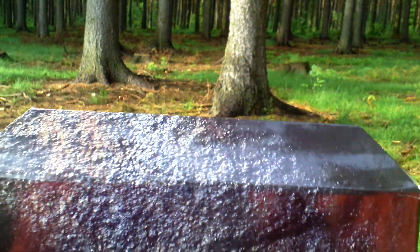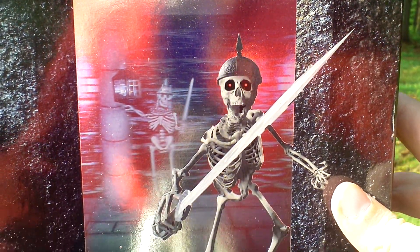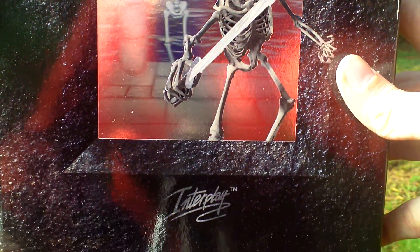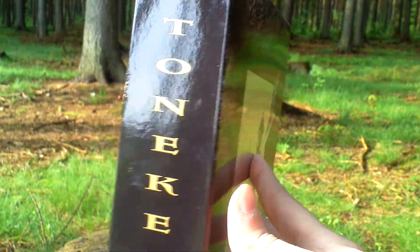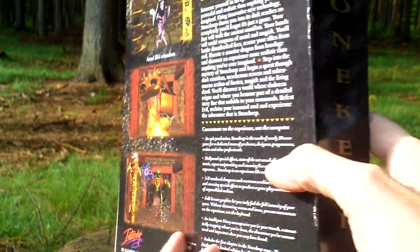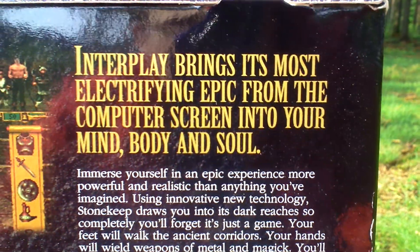Now let's take a look at the box with a hologram on the front cover. Now let's turn the box around and see the backside, where there are some pictures from the game and info about the game.